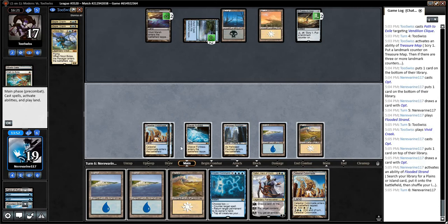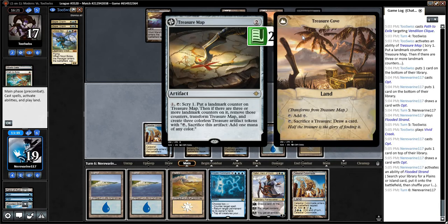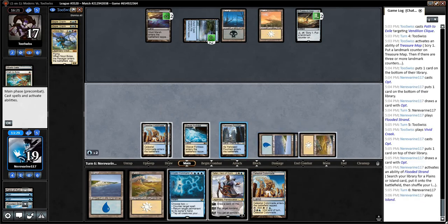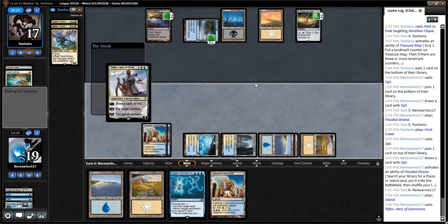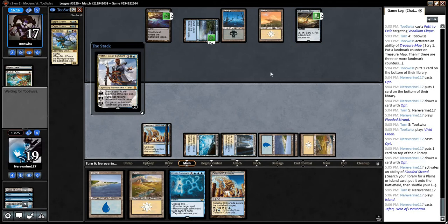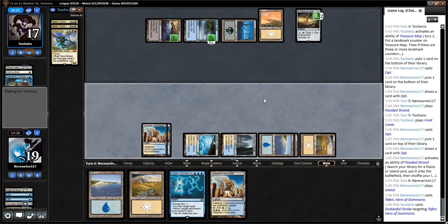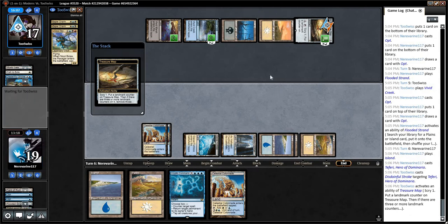We would just really like to find something. Opponent could have access to only one blue. If they do this in response — I guess we're just going to try and get our Teferi down here. If they respond and do other things, it's just going to be a Disdainful Stroke. So now unfortunately they also know that we do not have a two-mana counter-spell.